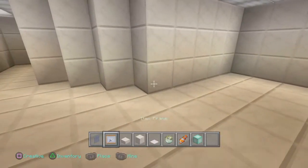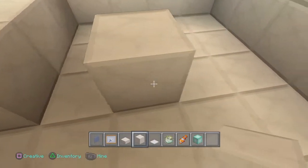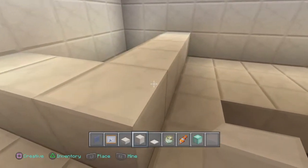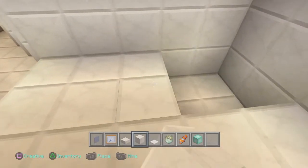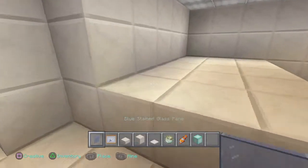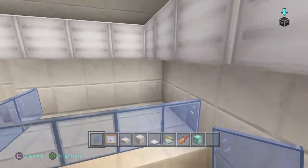What you're going to do is make a three by five structure. You're going to fill it all back in like this. You might be wondering why I'm using a bunch of quartz — I just like the look of it. Now you're going to take your panes and go through here like that.